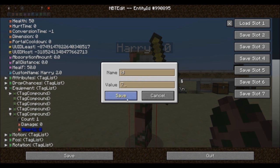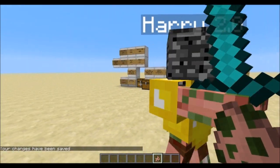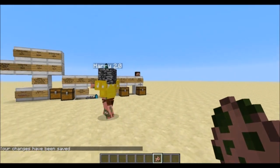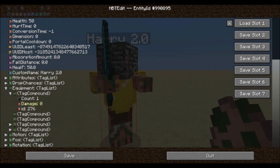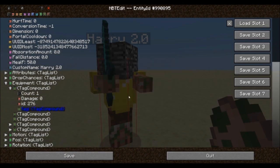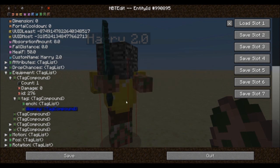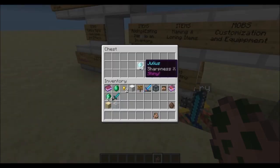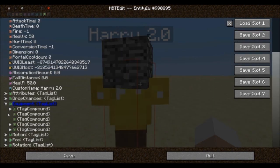Now that we have our basic equipment for Harry we want to enchant it in the same fashion as before but within Harry himself. Open up your sword compound and within it add a compound called tag, in which you can add your enchantment list as well as the display compound to add a custom name to the item. Alternatively you may also copy an enchantment and name you've created previously and paste it inside Harry in the corresponding location.